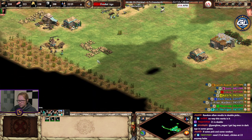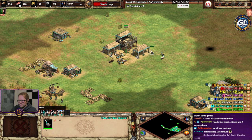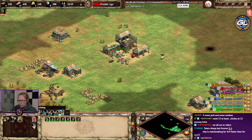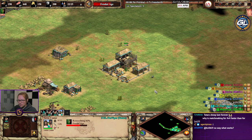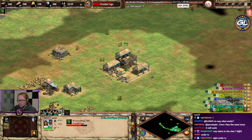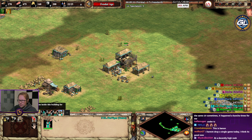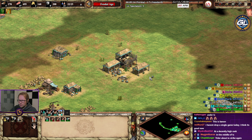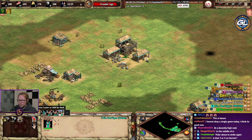No way this works — well, we're going to see. Where do the two extra sheep even spawn? I think it will actually work looking at the setup so far. I feel comfortable, confident it will work. Right under the TC — is there a chance that I block the spawn of them? I'm just going to watch to see where they spawn.